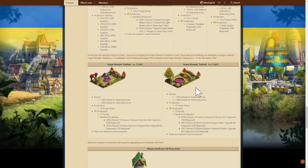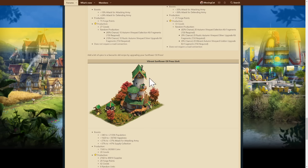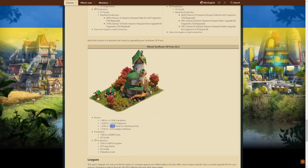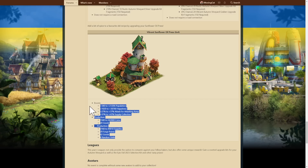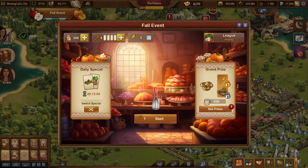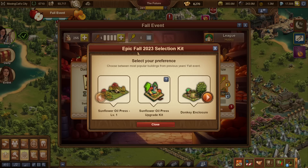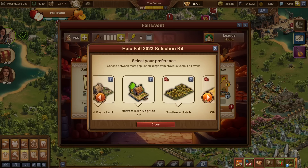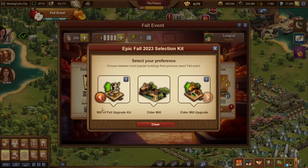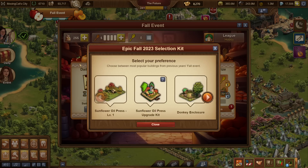There's also a golden upgrade for the Sunflower, which gives some more attack — up to 37% — on a 24-tile building, so definitely respectable. If you have it in your city, it will be nice to upgrade it, but it's not that big a deal compared to all the new buildings. There are also daily specials including the fall set, epic fall selection kits, September Cottage, and the Hydro Mill, which you can replace with the new pumpkins.